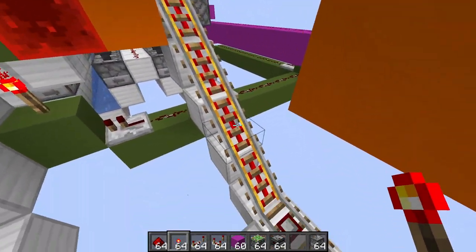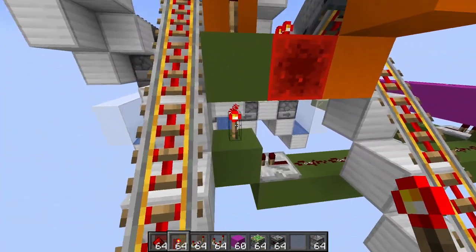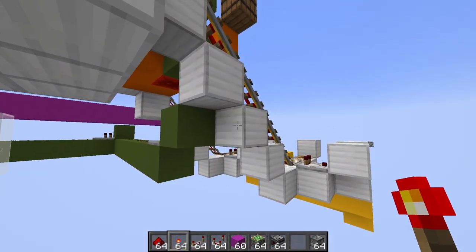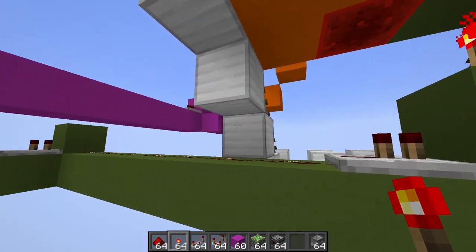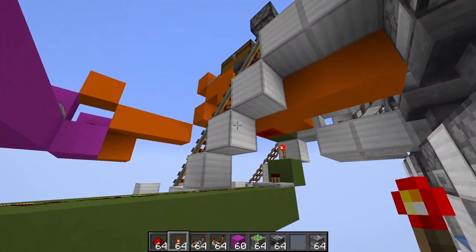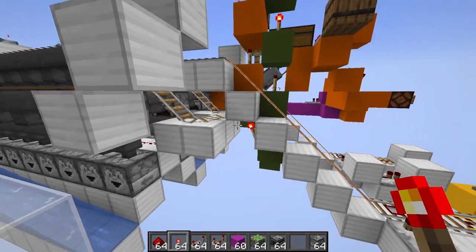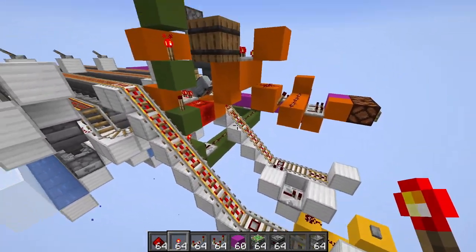These are now turned on because of these torches here, so let's just get underneath and power it like that. We can do this block a bit better — there we go, now these are just always powered.